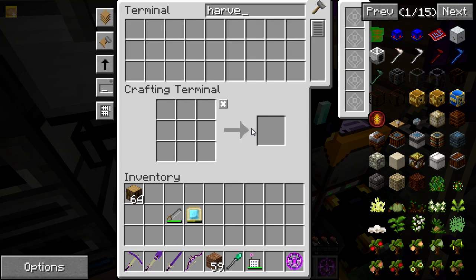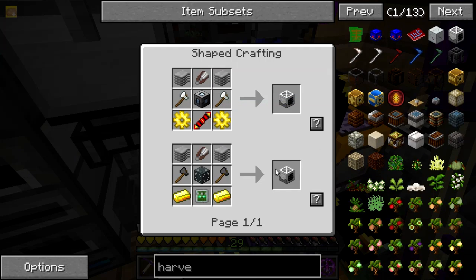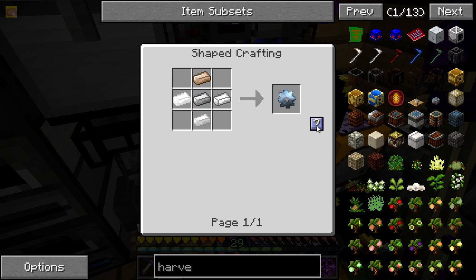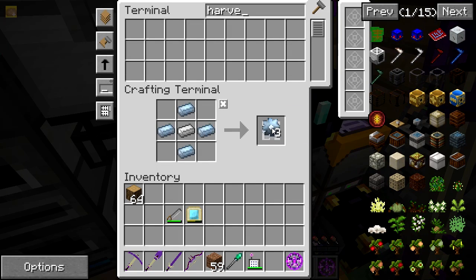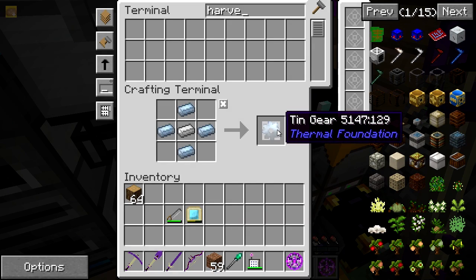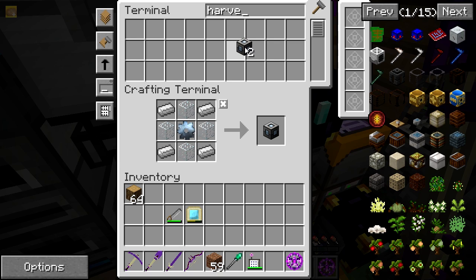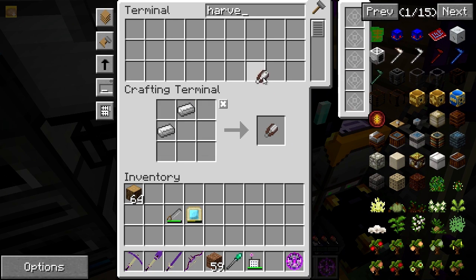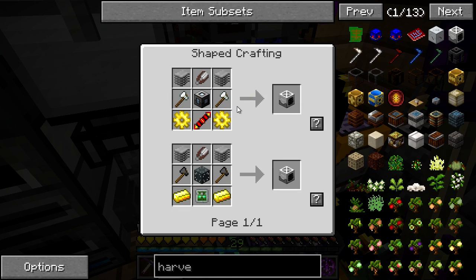So I need to set up a little farm. I thought we could do that today — I believe harvesters can make one. I'm going to make two harvesters.